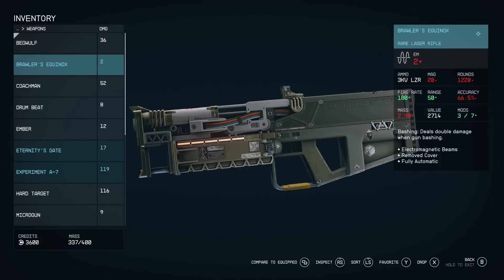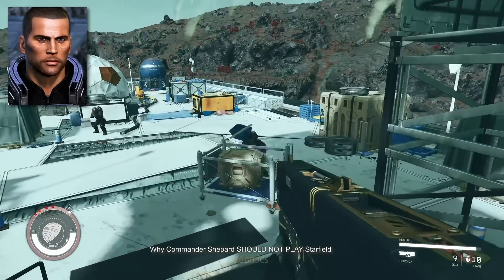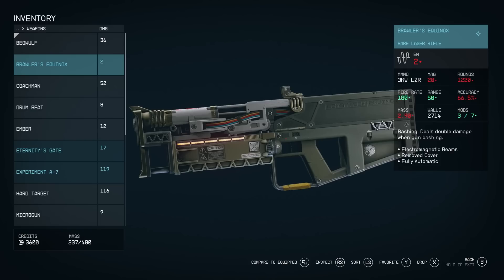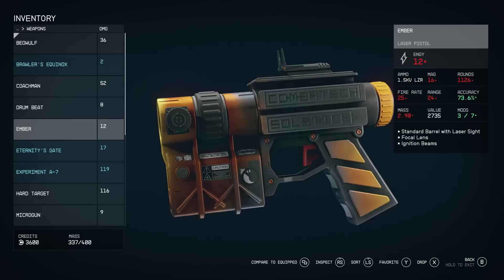Here's the Brawler's Equinox, a rarer laser rifle that comes with the ability 'Bashing,' making it deal double damage when bashing. These affixes are randomly generated and change the name of the item. There are more weapons showcased like the Coachman and the Drumbeat, and a named weapon called Ember that will ignite targets.